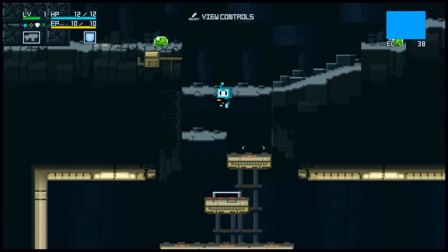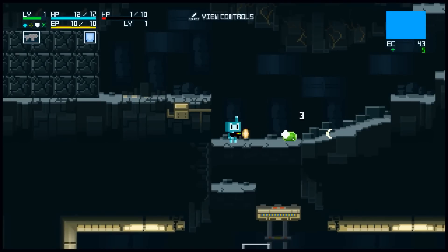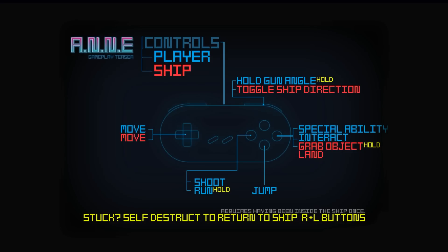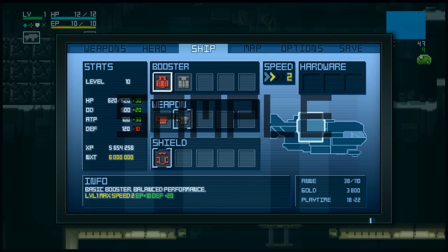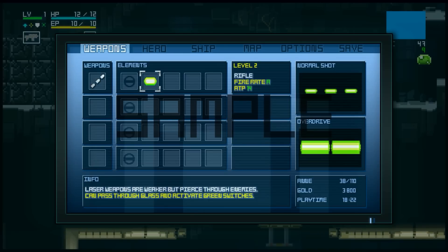Now, RPG elements. This might seem so far like just a pretty basic action platformer, but it's got pretty strong RPG elements in it, a lot of which aren't implemented yet. You can see it here in the menu screen — your ship and your hero, which level up independently. Those little green orbs I've been collecting from killing things are both currency and experience in this game. And as you can see there is a full equipment menu, quest items, different weapons, different elements of weapons — none of which are in this very alpha demo yet, but the framework is there and you can see it.